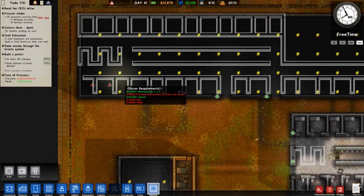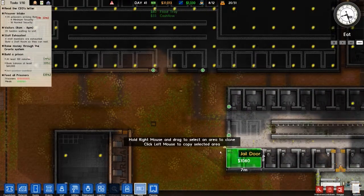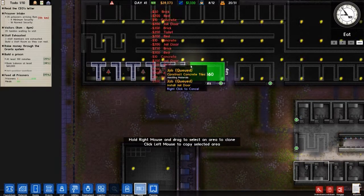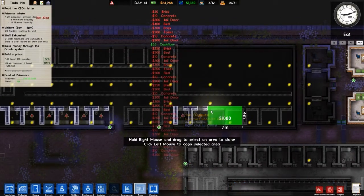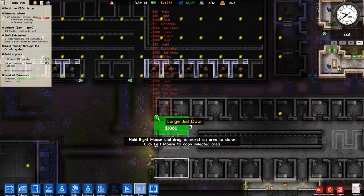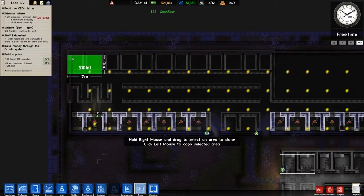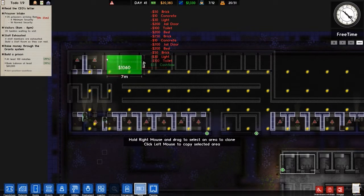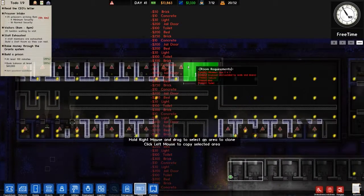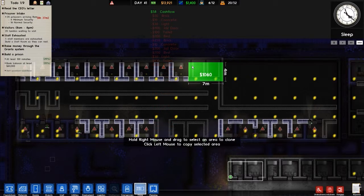So clone. Yeah, that was working. What did I do wrong? Didn't I do that correctly? Clone. Oh, it's because I have to do it like this. Alright, so this works now. That works perfectly. Let's do the same thing on the other side. And we want it here. I love the cloning bot - it's the best thing ever.